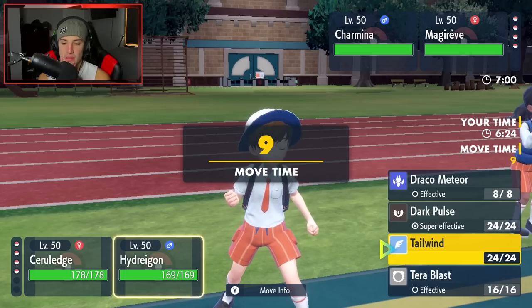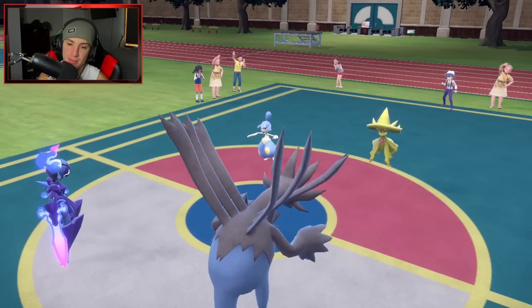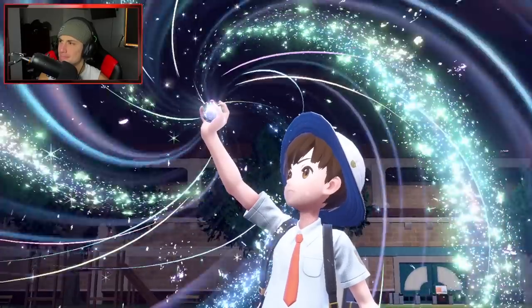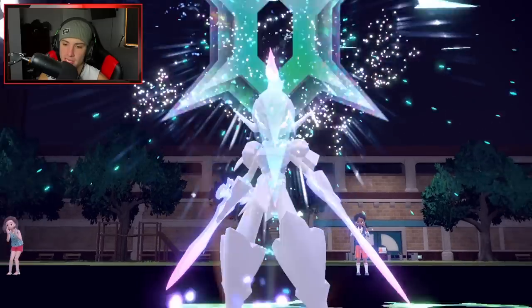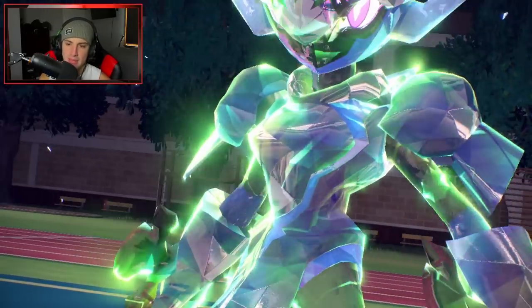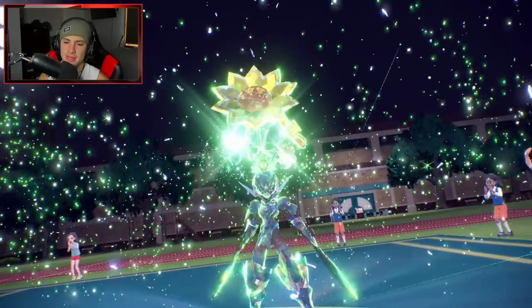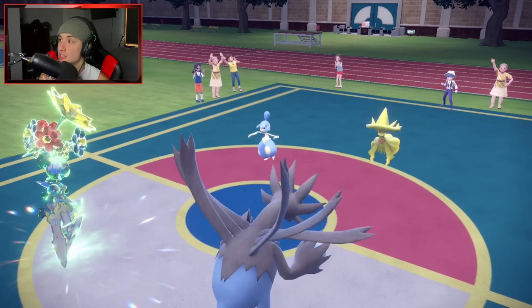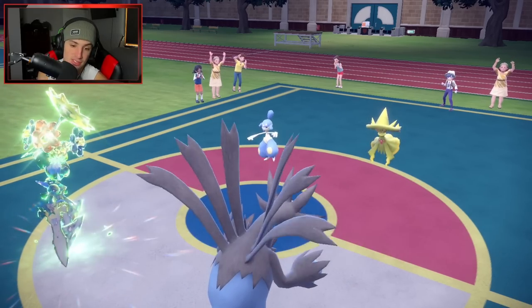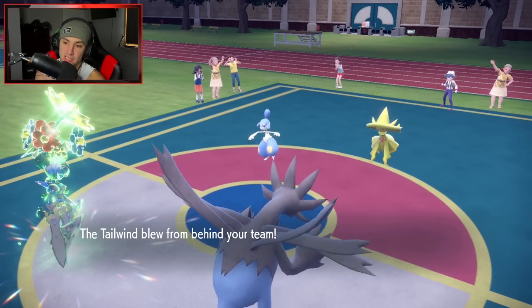A fighting move is going to come from Medicham, so I don't mind dropping Hydreigon to set up a Bulk Up and a Tailwind. If Medicham takes me out, that's fine — I'm going to either get Close Combat or High Jump Kicked. The plan is to get Cerulege Terastallized so Mismagius doesn't one-tap me, then get that bulky Bulk Up. As long as I get the Tailwind up — and they end up Detecting — that's a huge play for us.